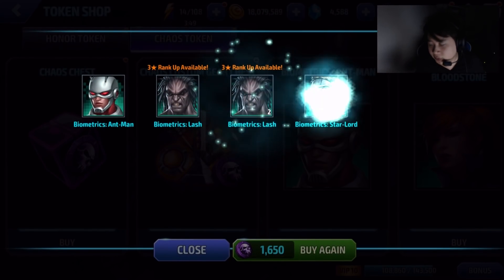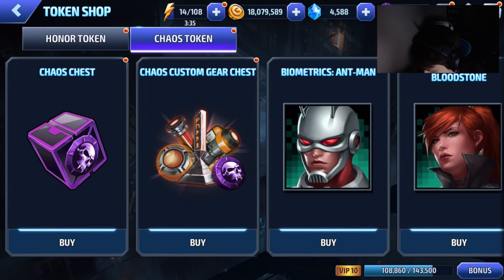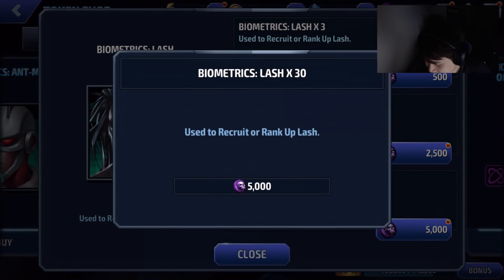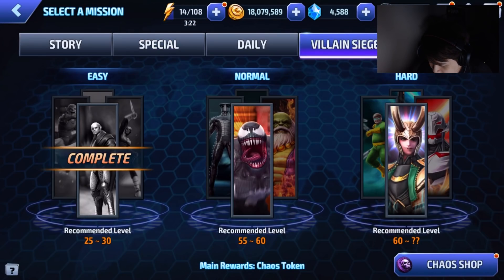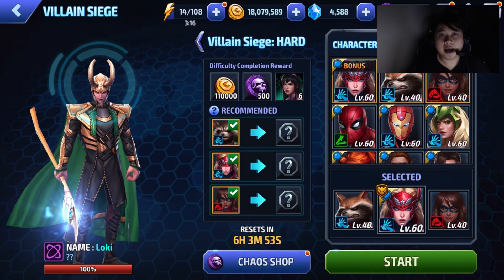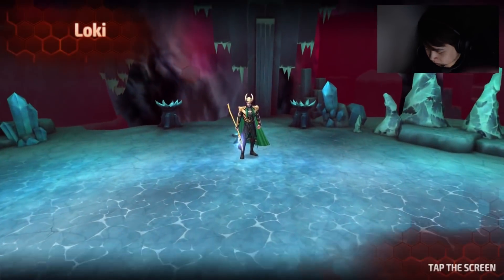Let's try this chaos chest — I don't use that chest much. They're all twos — you know what, that's a waste. One, two, three, four, five, six, seven, eight, nine. Alright, so I guess the other one I have to use it on is Lash. Let's go in here — I'm gonna fight. I will use Moon Girl in a minute, right now I just want to go into battle.